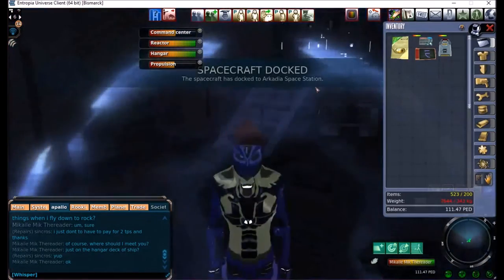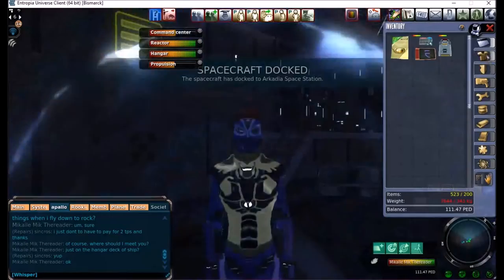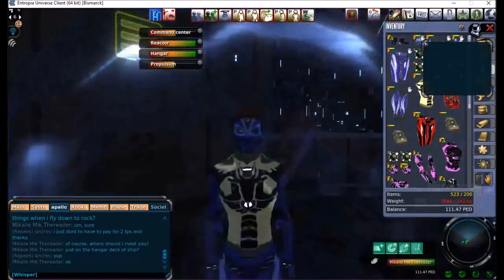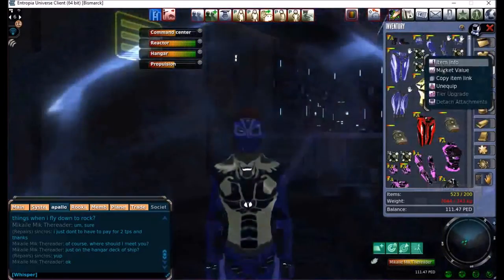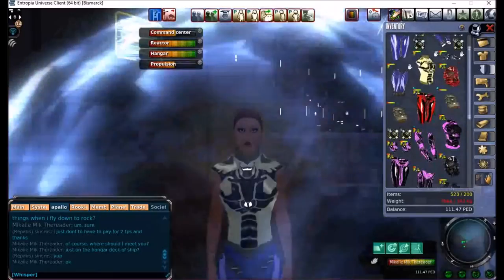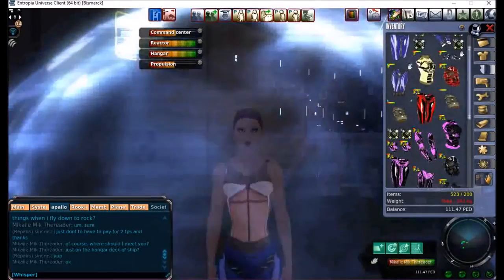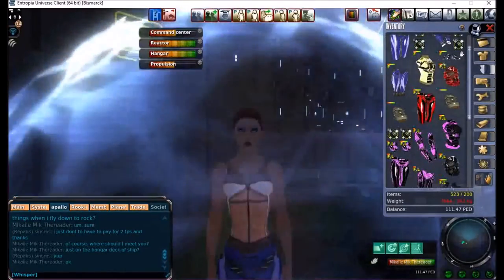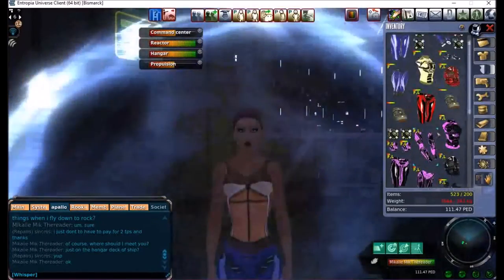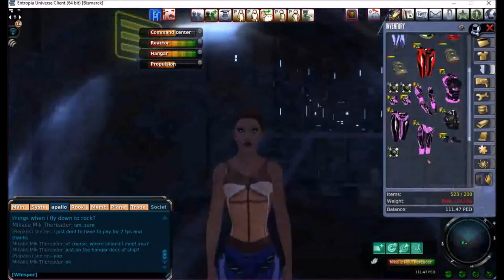Now that I am on the ship, I can probably take off my armor, because we know how fugly armor can be. And I am going to be going — actually, I would love to get off on Rocktropia. I guess that's what I'm doing, is I'm going down to Rocktropia.